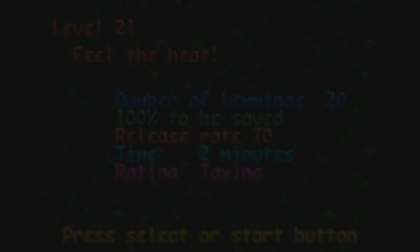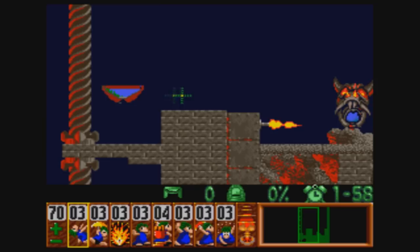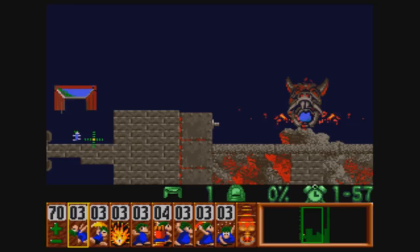Level 21: Feel the Heat. We have 20 lemmings and we have to save all of them. This level can actually be kind of tricky because we have these two flamethrowers going right at the exit. What we have to do is build a bridge that will essentially go right above this. We also have to get these guys out too. I think what we want to do is make two climbers.